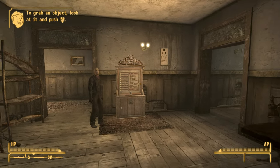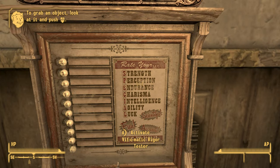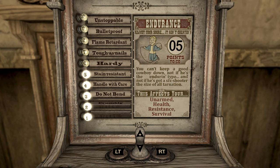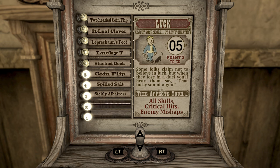As soon as you start the game, the first thing you want to do in order to actually purchase the intelligence implant is to make sure that you don't have your intelligence set to 10. So when you are going through and setting all your special points, what you want to do is set your intelligence to a maximum of nine.